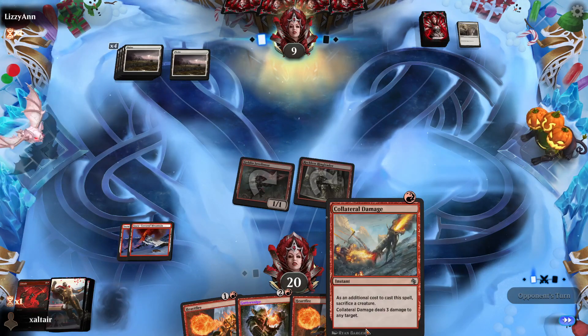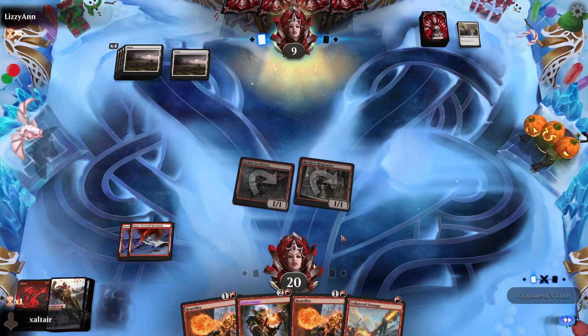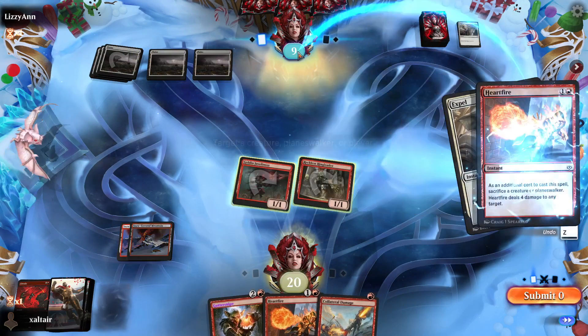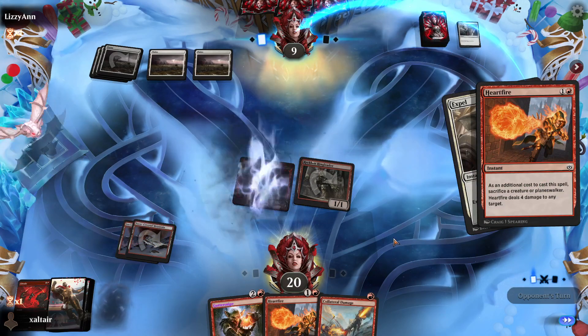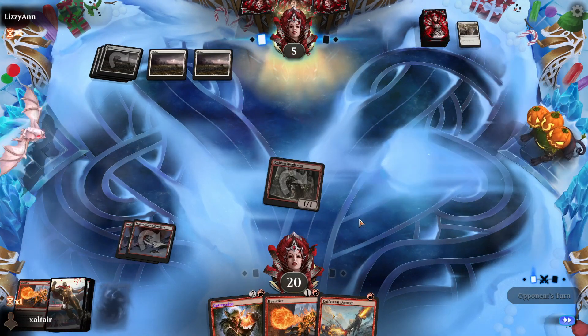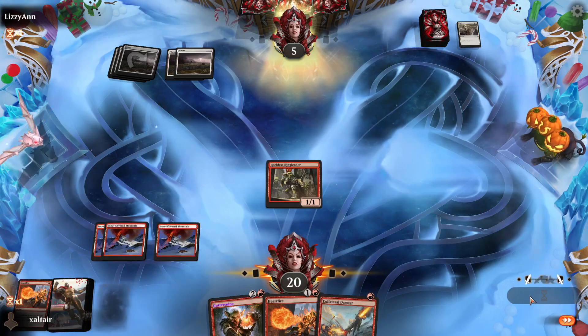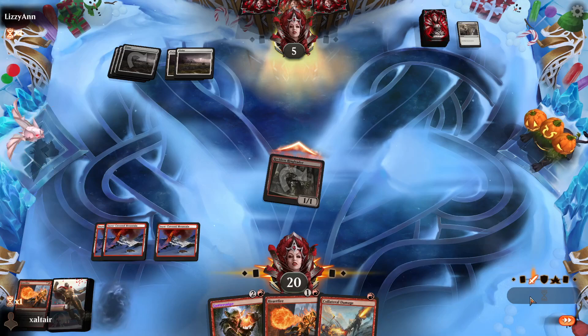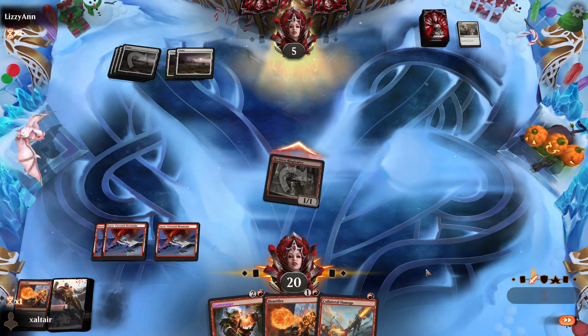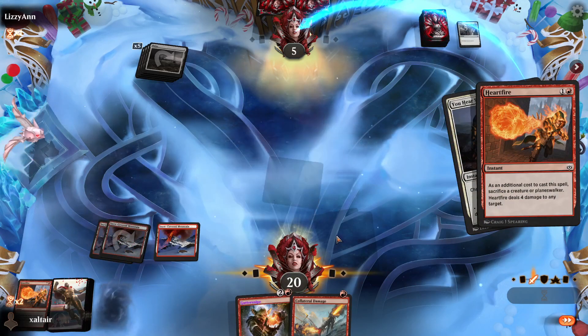We just need to top-deck a land and we'll Frostbite whatever they cast. Hollow Priest? That's getting dead. Third land for Guttersnipe would be clutch — that's not a third land, but we get to smash face and cast him as a two-two. They cast another creature, we can Abrade it and smash more face. We need a third land eventually; we want to use Heartfire on their face when Guttersnipe is out. We went from flood to mana screw.